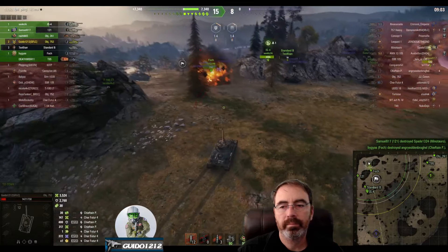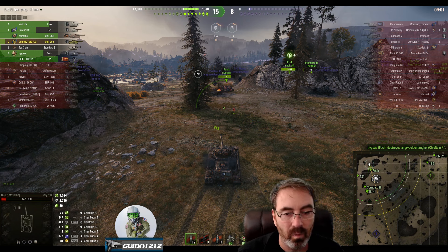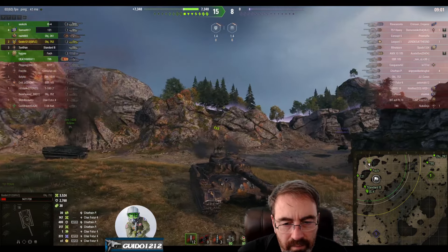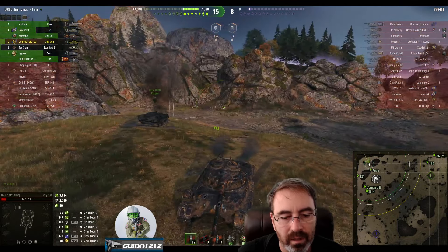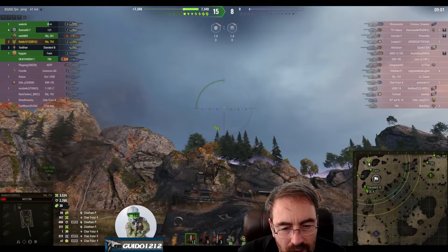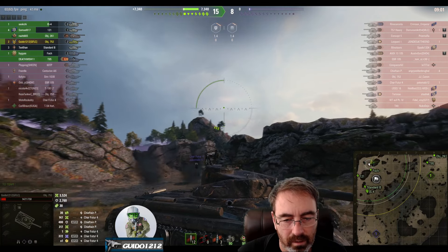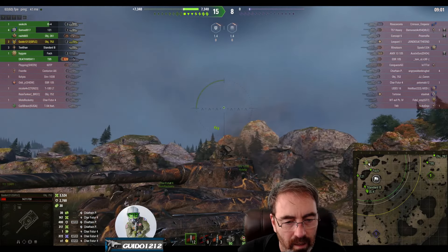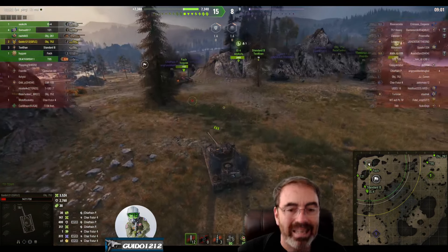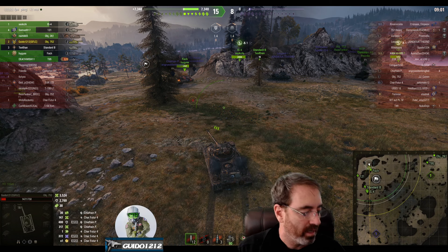3524 damage, 2760 bounced — so it can be tough in terms of armor. I did take some random shots from the Char as he raged around, which surprised me. Looking at where I collected those shots: one in the gun, some bounces off the front, and one right in the side where there's a flat spot on the armor. Like any tank, there are places that can be penned. Just because you have 330mm on the front doesn't mean you're not vulnerable elsewhere.